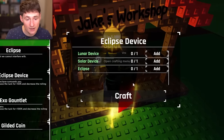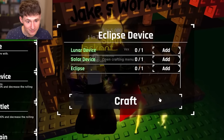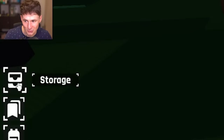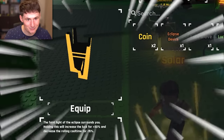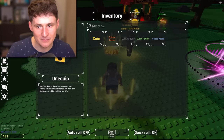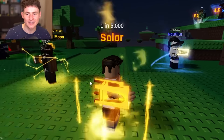Craft this. And now for the Eclipse device — add in this. Goodbye. Goodbye. Goodbye. Voila. Do we have it? I hope we do. Don't open up the storage yet, I don't want to spoil it. There it is, boys. We got it. 50% luck. 15% cooldown. This makes me gamble even quicker, even faster. Look at that thing. Beautiful. Absolutely beautiful.